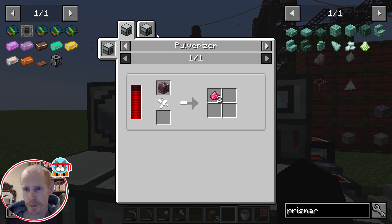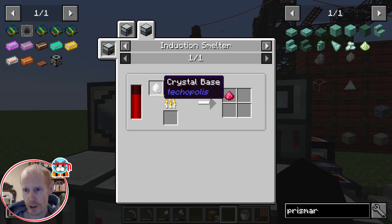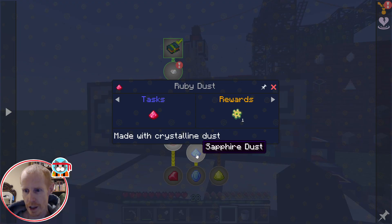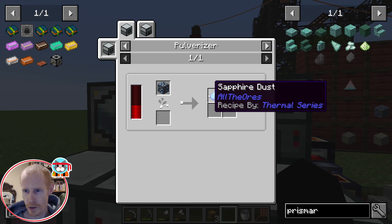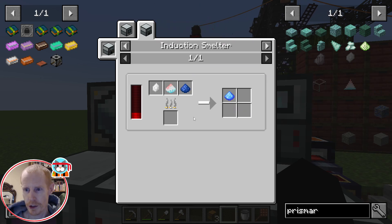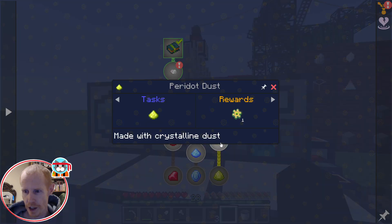The ruby dust goes in the induction smelter with a crystal base, some of that dust, and some redstone. And similarly for the sapphire dust, we need the lapis dust, which I already crushed up a bunch of, as you can see.